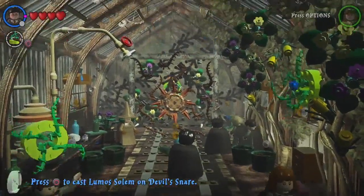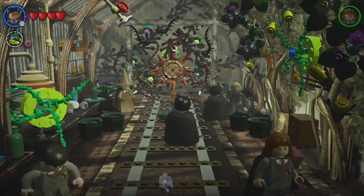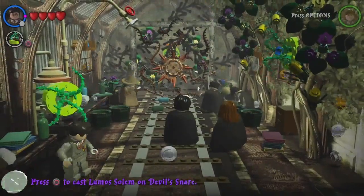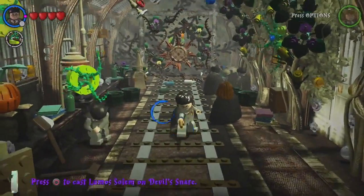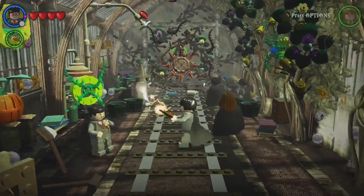Ron has found himself captured again and is trapped by a Devil's Snare. Your Lumos spell has now become weaponised. You can aim at the Devil's Snare plants and when the white circle appears you can fire a spell.